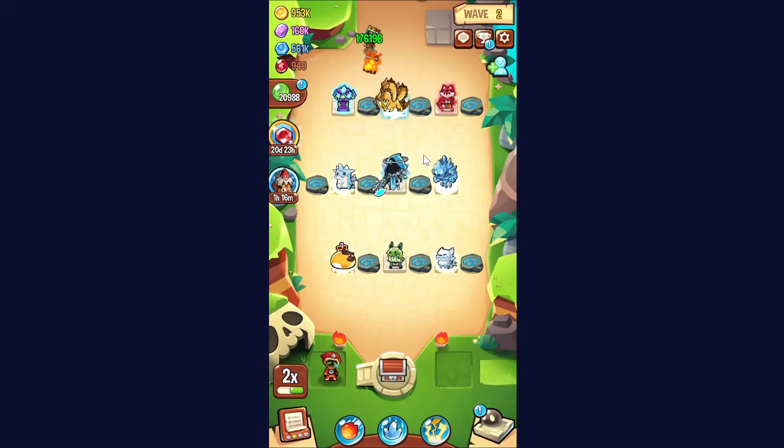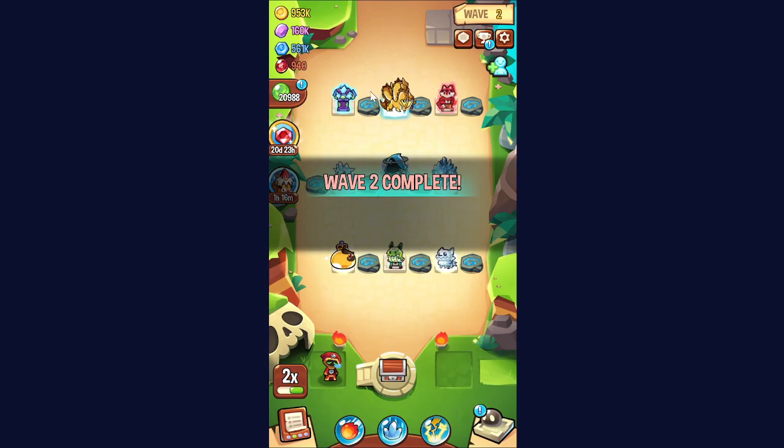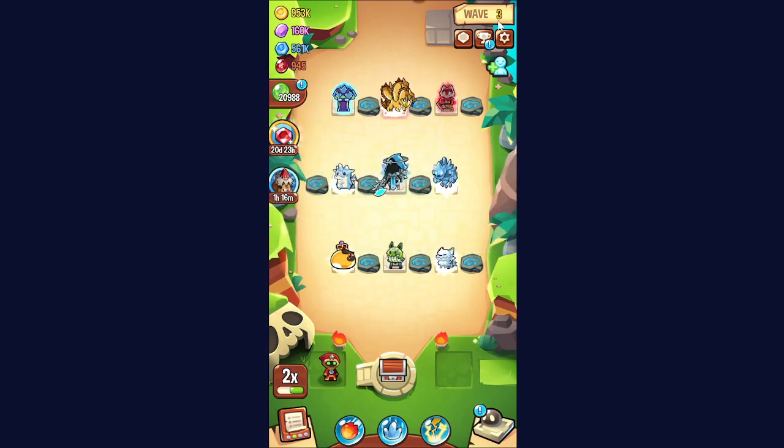Going to be talking about a Wrath of Volcano Goddess setup today that is pretty much a budget setup. You don't use any sort of mythic units, you don't use special units. All these units are pretty easily accessible, pretty easy to level, pretty cheap overall, and a pretty nice setup for getting to around that wave 14 or 15 mark in normal Wrath of Volcano Goddess.